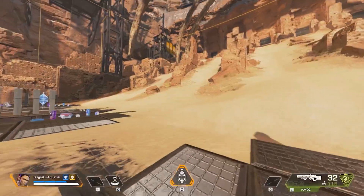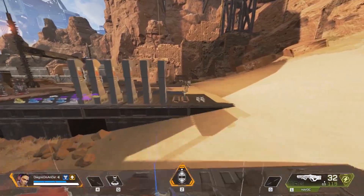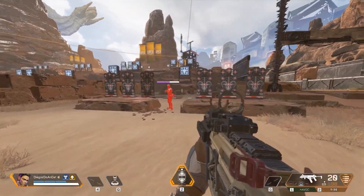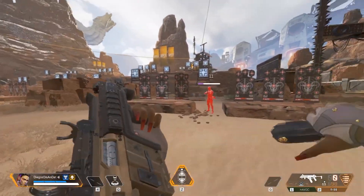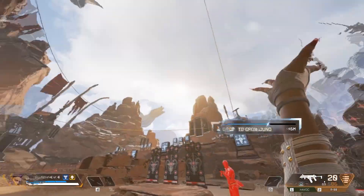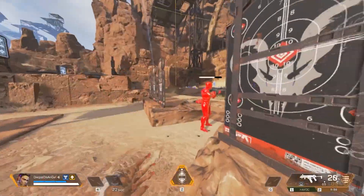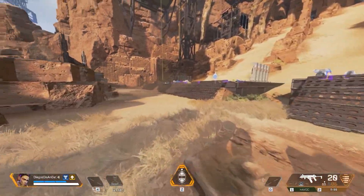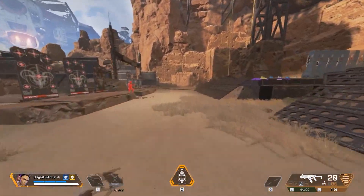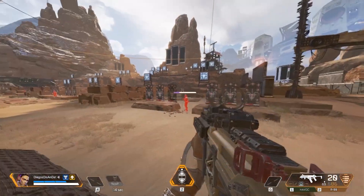What people are doing wrong with Loba is they're trying to get away from fights when they're in a sticky situation. Let's say I'm in a close-range fight — I grab an R99 — and I run out of ammo or I'm really weak and I try to use my Q. It takes a couple seconds to get out of there, which is not a good idea when you're this close to the enemy and they can easily shoot you. You're probably dead if you do that.